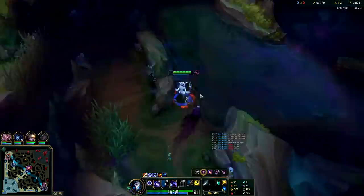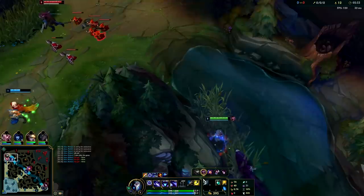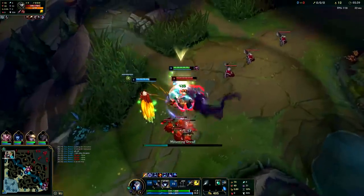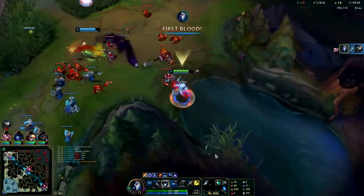Rengar shoved up — he's pressuring my top laner hard. I'm going to drop my mark on him here. Once he can see me, right about now, he can't get away. I'm behind him — it doesn't matter if he starts to run. I drop my mark, stay on top of him — there we go, we just got first blood.